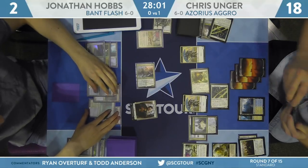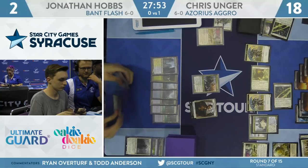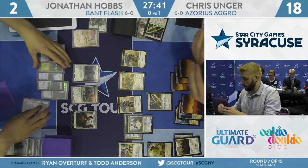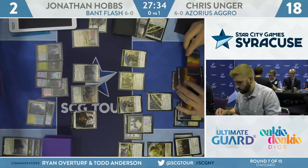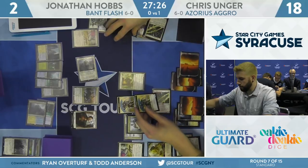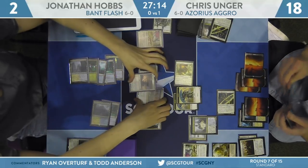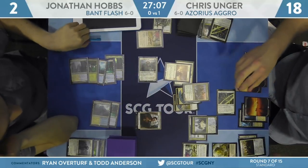Hobbs taps two mana for Hero of Precinct 1 and still has Angel of Grace mana at the ready. This slightly disguises the Angel — maybe Unger thinks it's Frilled Mystic. Unger uses Law Rune Enforcer to tap down the Hero, attacks with Sentry and two Knight Tokens. Before blocks, Hobbs flashes in Angel of Grace. Knight of Autumn trades with the Knight Token, Angel of Grace eats the Sentry, and two damage knocks Hobbs down to one. Angel of Grace has that static effect similar to the Modern card — you don't die this turn, going to one if you'd take lethal — attached to a 5/4 flying creature with flash.